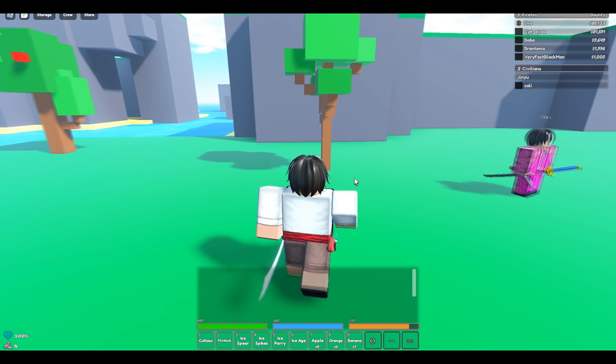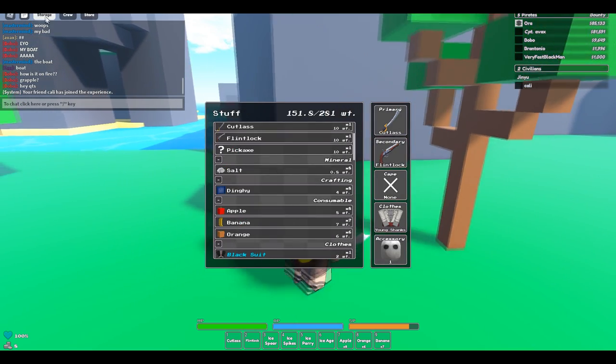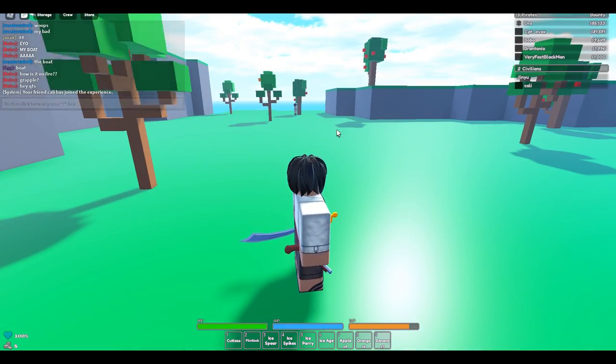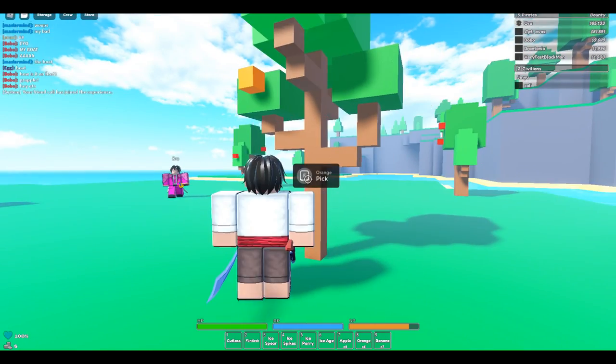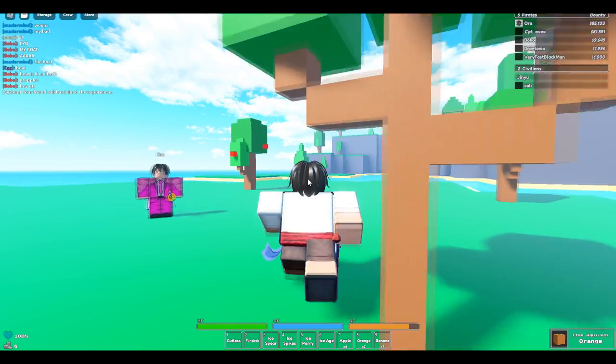You can mine trees with an axe, you have a pickaxe to mine stone over there, and you can build your boats and stuff — there's so much you can do, to be honest. To get fruits, you can get them off trees, you can find a golden chest and get them out of there.